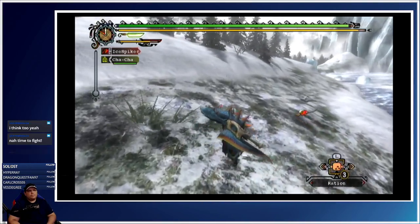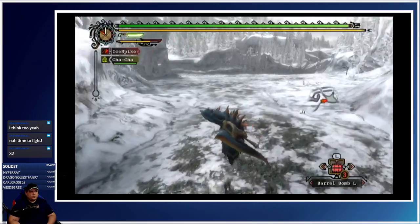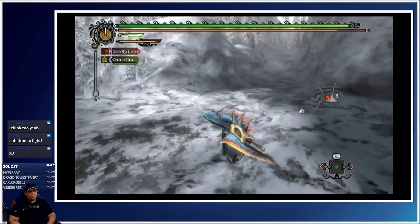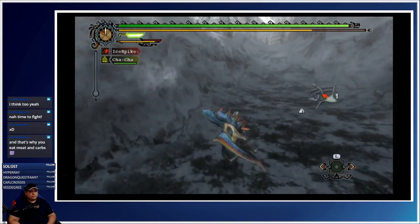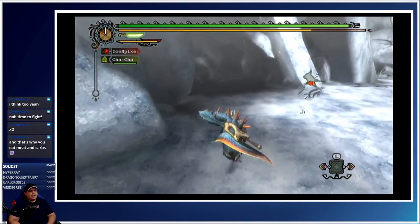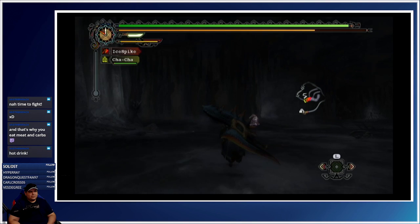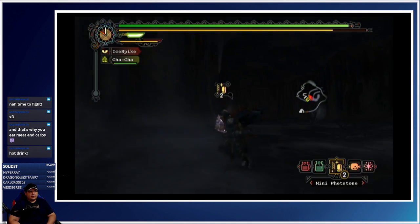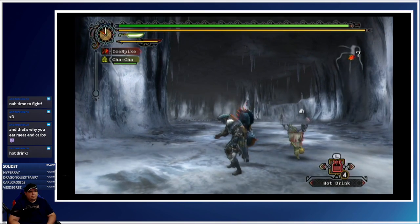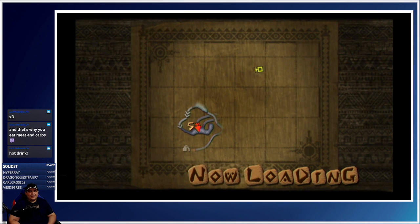Ration — never mind, I don't need that right now. Let's go. I want to keep this at zero, let's go to five. That's why you eat meat and carbs — kind of the way to muscle up in real life too. Hot drink. Oh, thank you — I just saw that, totally forgot about that.